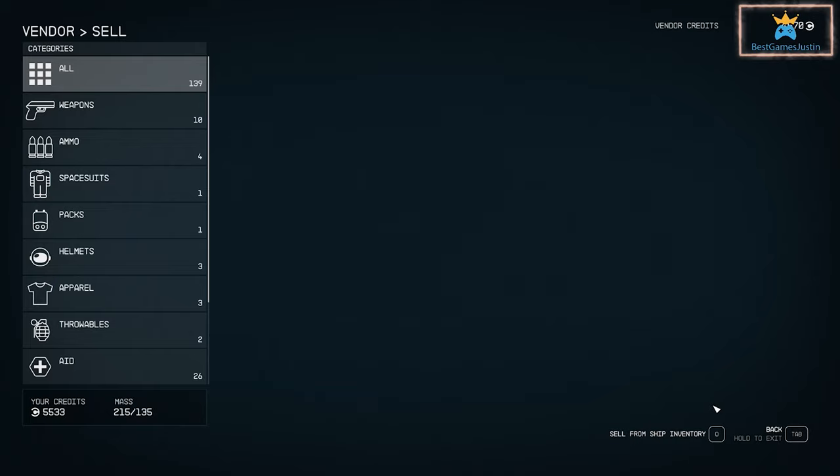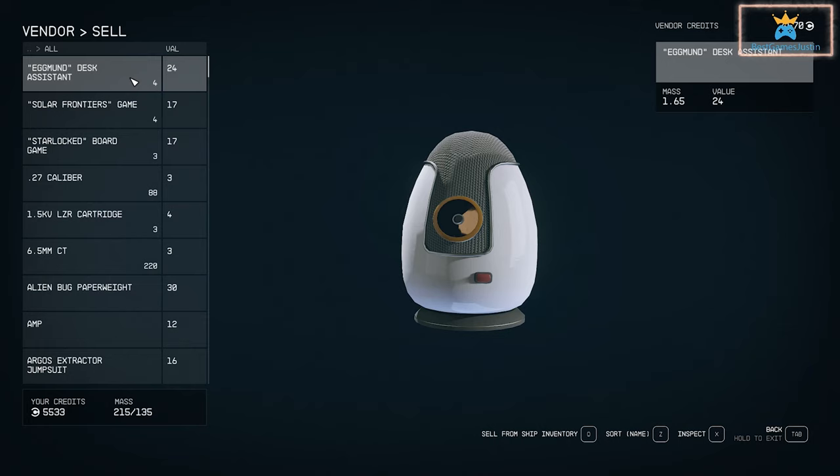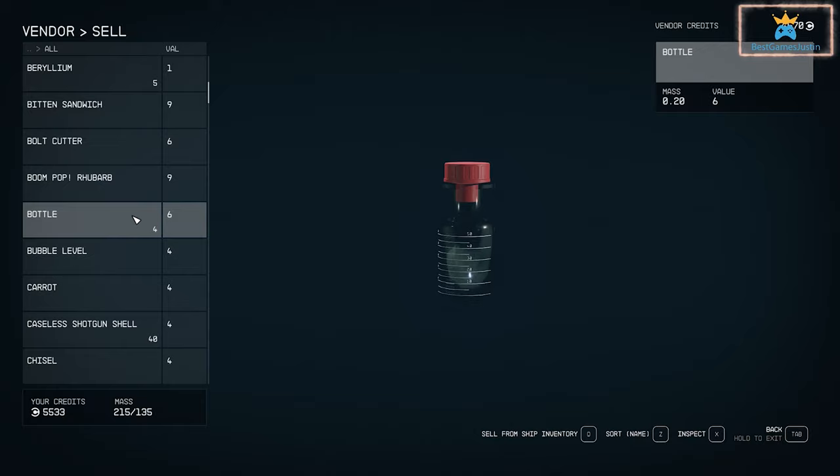At the vendor in New Atlantis you can sell the stuff you have on you plus the items from the ship's inventory. Note that if the vendor's credits run out, you can still sell stuff to them but you won't get anything in return right away. As a general rule, when looting it's best to go to research laboratories because you will find plenty of valuable stuff there.